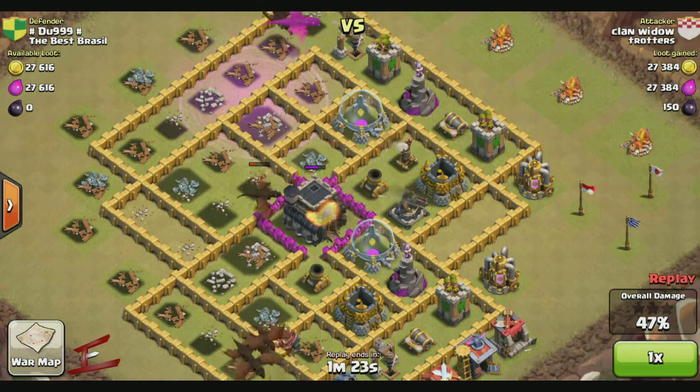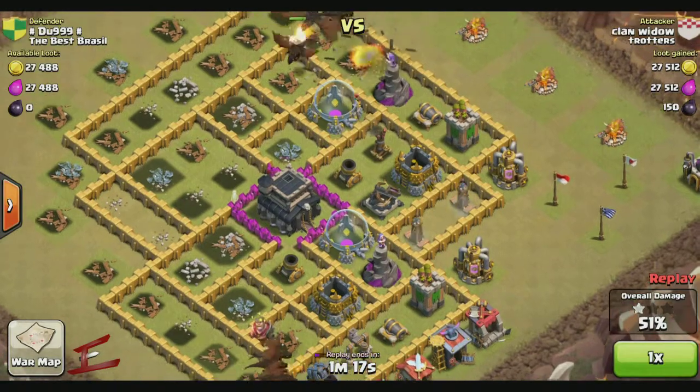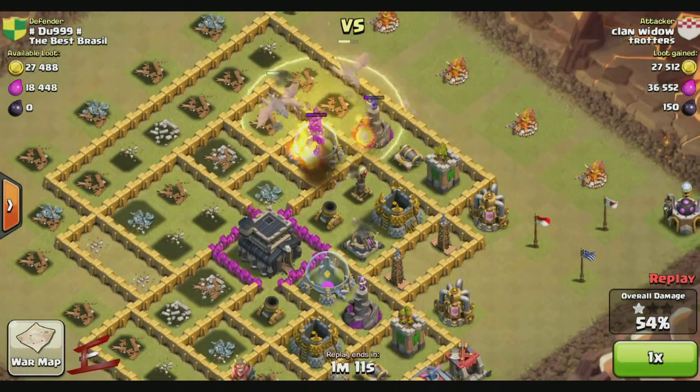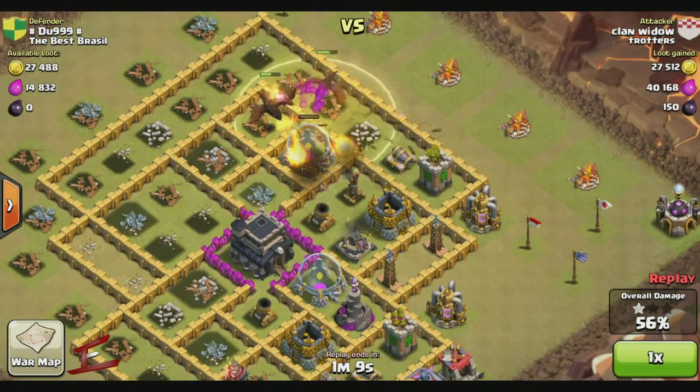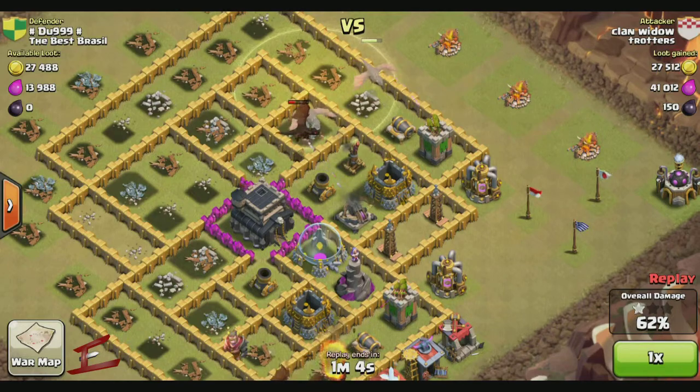There's a dragon there working on the town hall but it's taken a beating from the air defense and unfortunately it got taken out. So a heal spell is now used on those dragons just to give them a bit more of a boost as they work their way down to take out that air defense and that X-Bow.